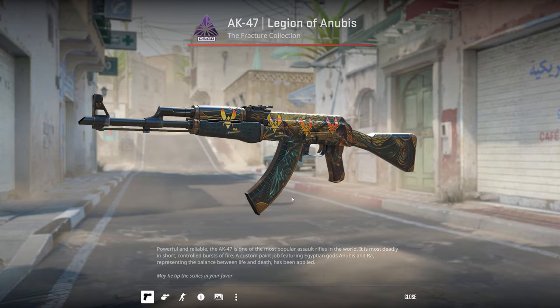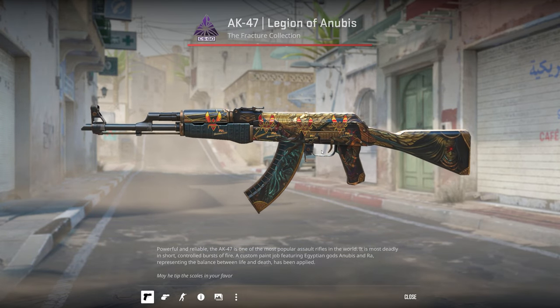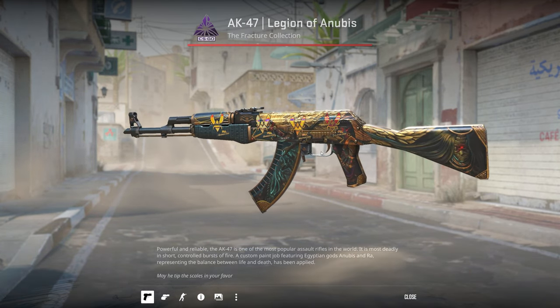I've got a Minimal Wear Legion of Anubis. I pretty much only got this one because of how well the Stockholm Vitality holos actually look on it. I do like the Egyptian theme but I don't really like to play with this one.